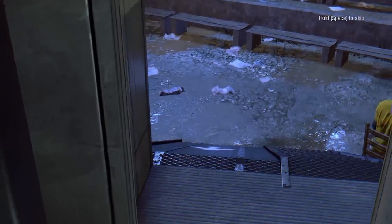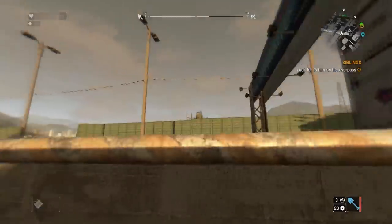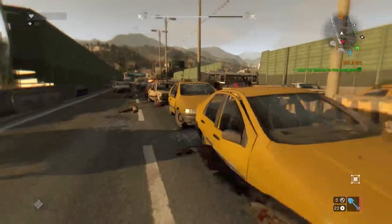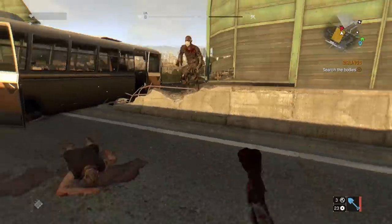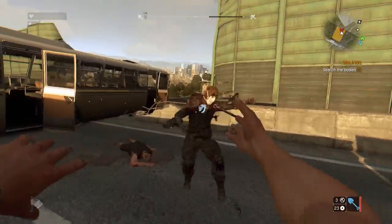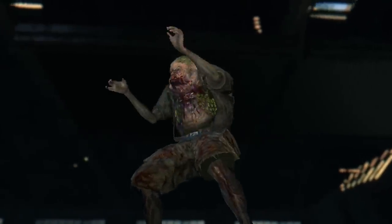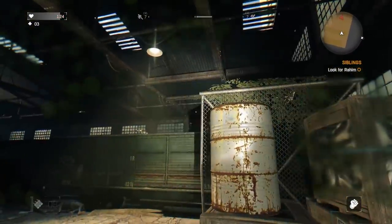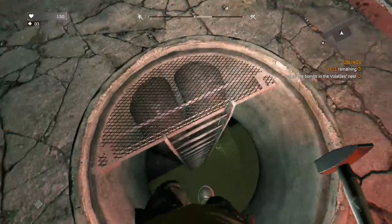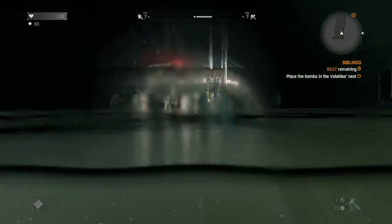Just after stepping outside of Zaheer's trailer, we learn that Amir planted the charges in the volatile's nest despite us telling him not to. Things went bad and Amir and Omar went near the train yard to bunker down. After dealing with the zombies in the train yard, a toad appears — I take him out with a couple throwing weapons. Amir then decided to arm the explosives, leaving us roughly three minutes to run through the sewers and plant the bomb at the volatile's nest.